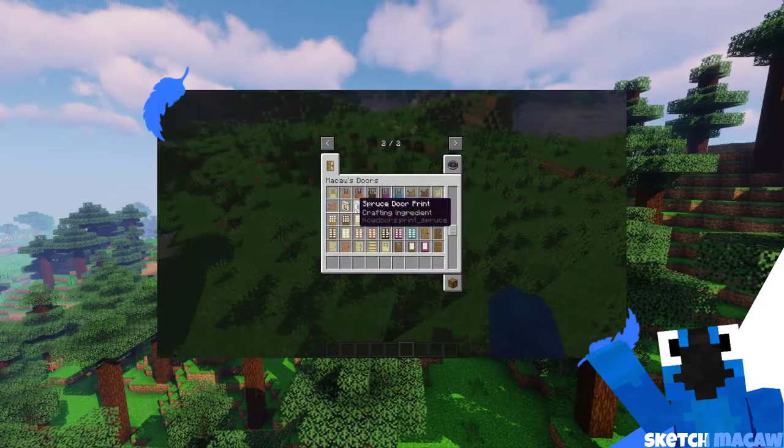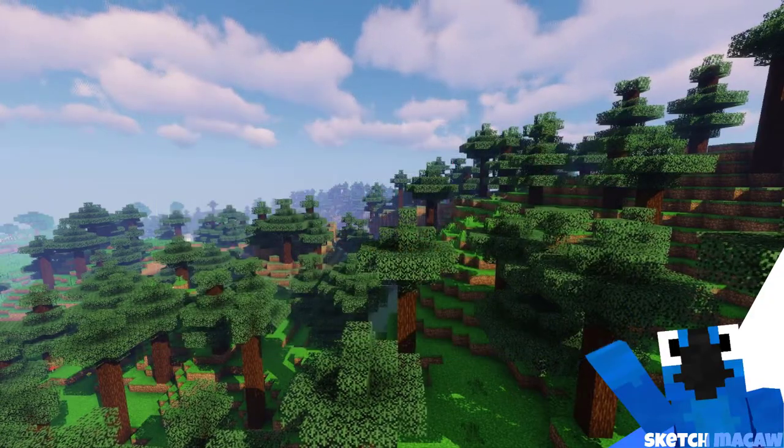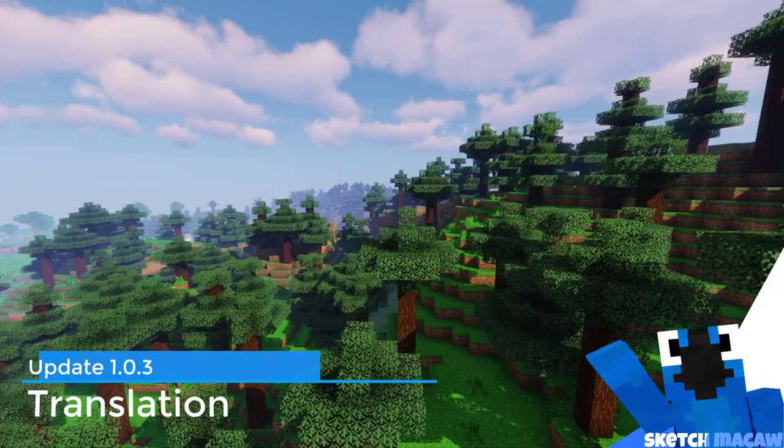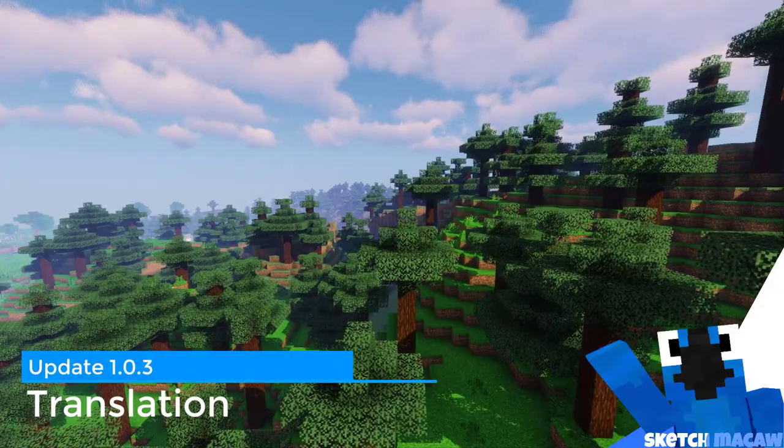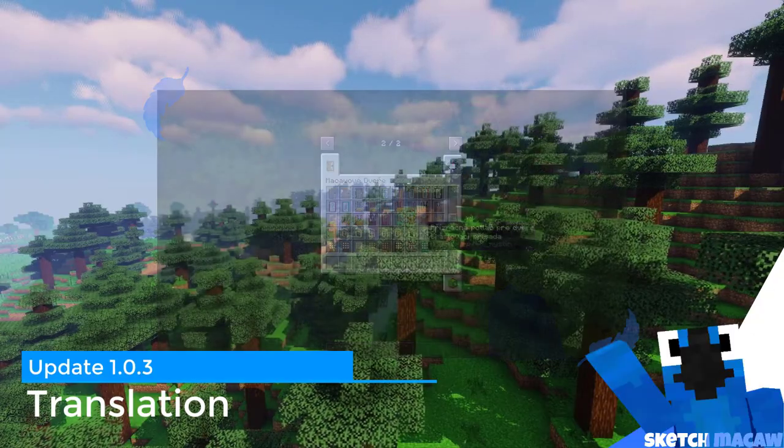The tooltips for items can now be changed in the translation files, just like the other stuff. We also have a lot of translations added — here you can see all of them added, and thank you all for your contributions.